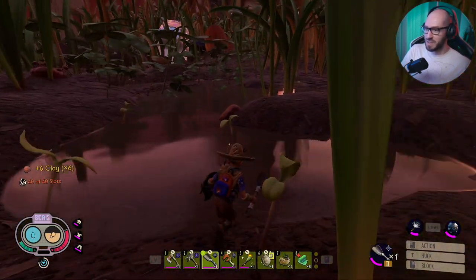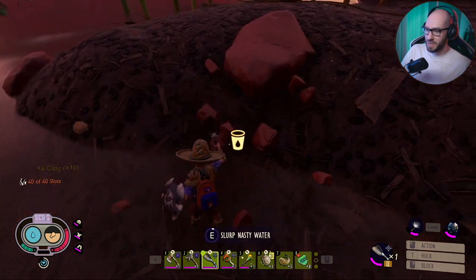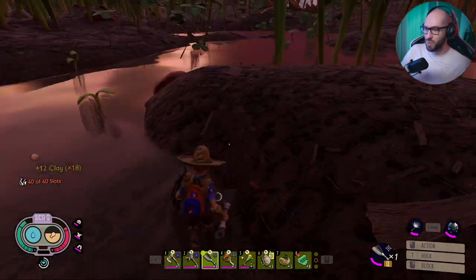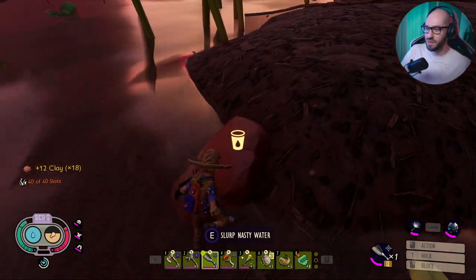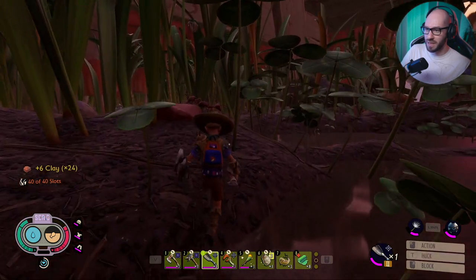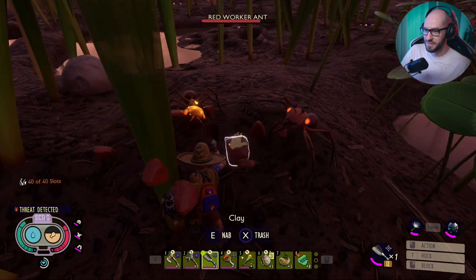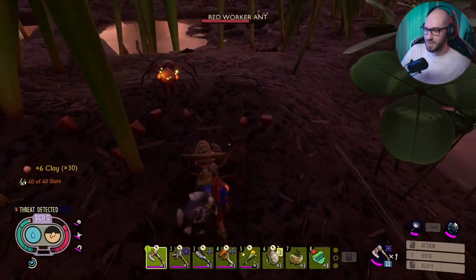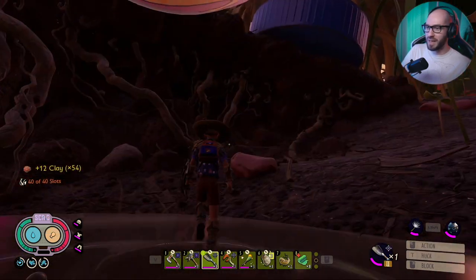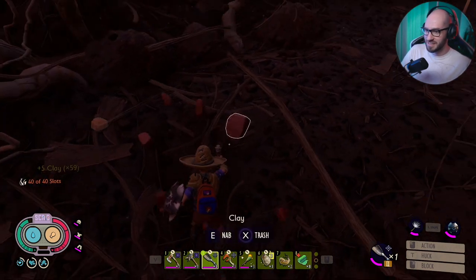I'm just grabbing some clay because we're gonna need it to build more stuff at our base. In one of the previous episodes I found one jar that's full of molars — I think there's five molars inside it. Now we have the right tools to open that up, so we're definitely gonna have to go back. That area that you tried to chop down — that's the entrance to it. We definitely have to go back to the hedge and take out that spider hiding in that really creepy corner.